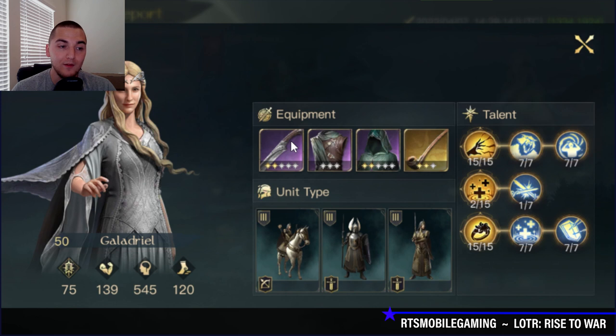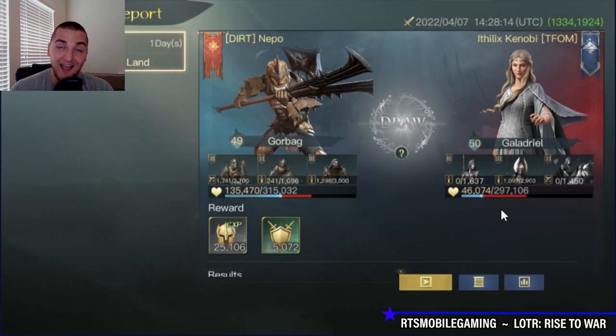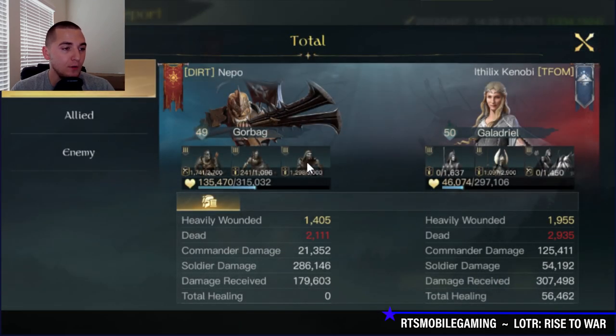Galadriel is a much higher Respect level with a total of about 61 points and much higher starred gear. This is a really great test of what Gore Bag can do against the right targets. As far as actual damage output and unit composition, this particular build is running a mixture of Morgul Arbalests and the Stalkers, along with the Raiders — so the Stalkers and the Raiders.